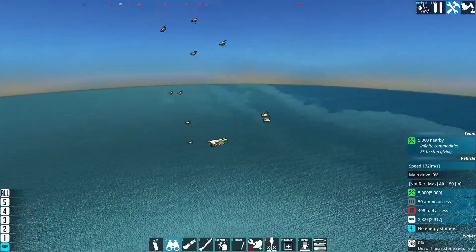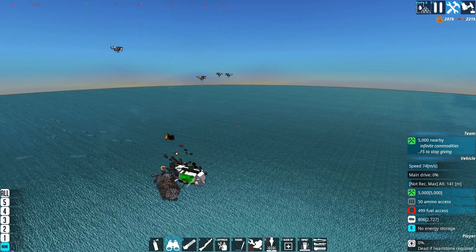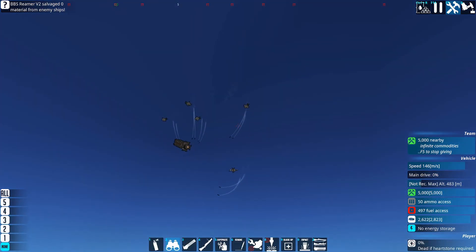I thought I'd tag in a small addendum because I just did this test and I really enjoyed watching it. Here we're attempting to take down an enigma swarm. It usually works pretty well until some of them launch themselves into space — that's when we start having difficulties.